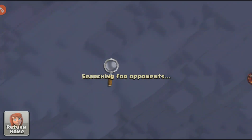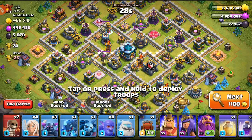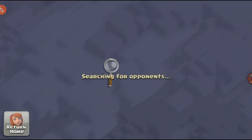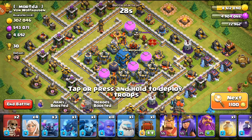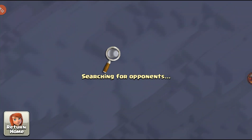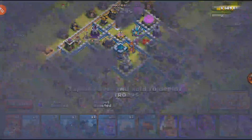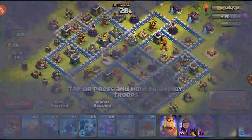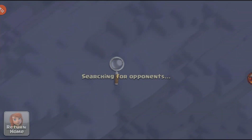Main priorities for me are storages number one, army camps if you can get them first day, and heroes — drop the King on the first day and upgrade the Queen with a hammer. You can stagger heroes, but sometimes I'll just drop all three if I'm not going to be warring for a while. Always keep at least one builder for walls.